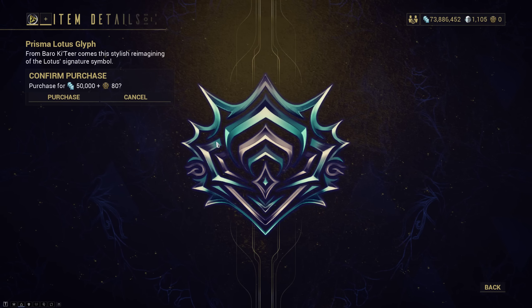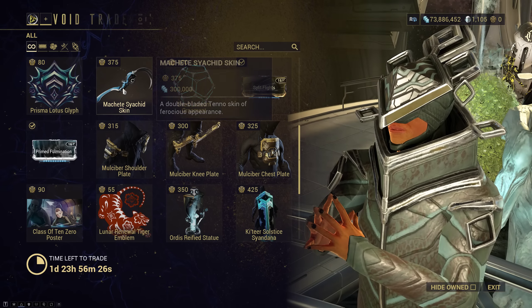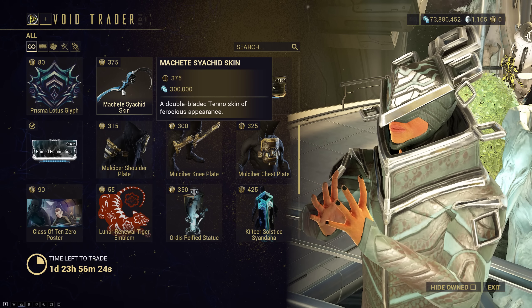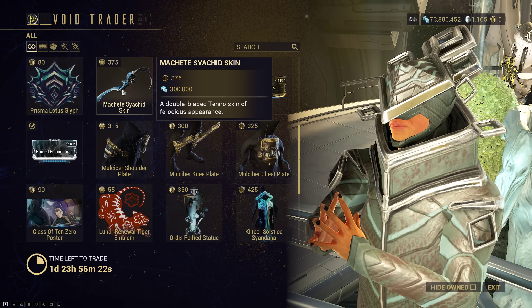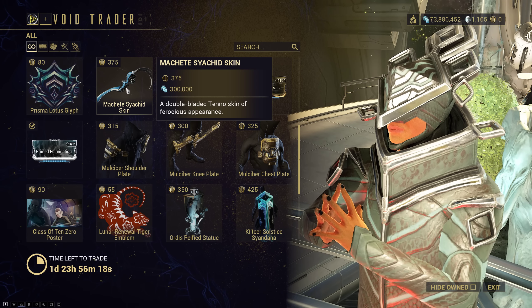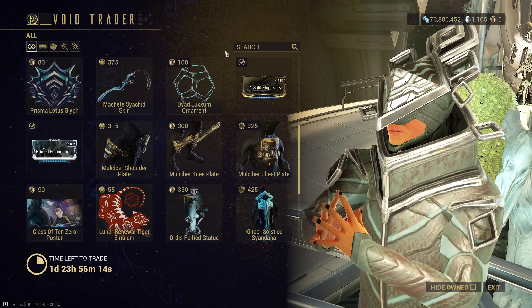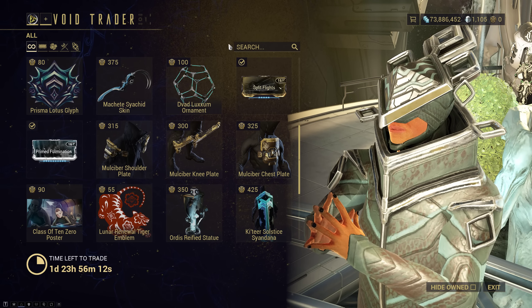We have our Prisma Lotus Glyph — it looks like that. Machete Saekid Skin — grab it if you want. It's a nice-looking piece, but it's also a little bit odd. It's not exactly obvious what it's supposed to be — maybe it's just a scythe for when you're farming hay in the fields. That was the initial impression I got out of it.